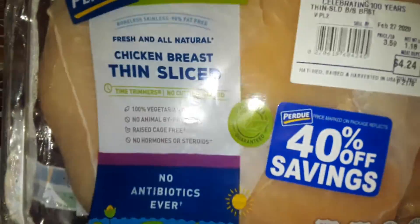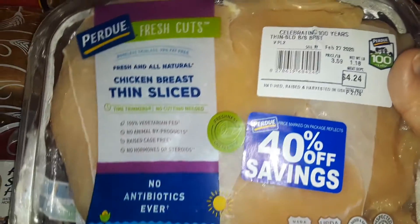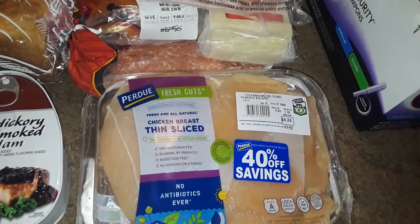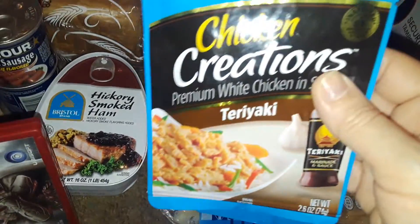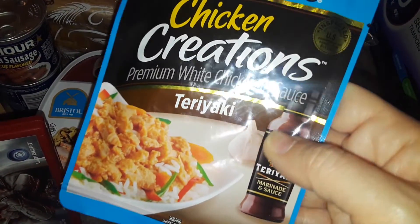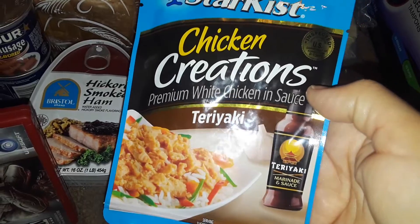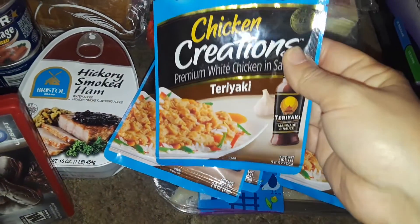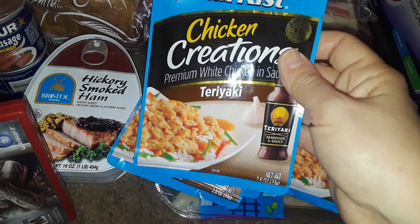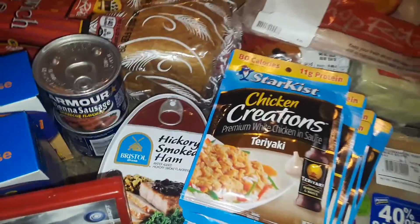I picked up two packages of Purdue thinly sliced chicken breast — great for breading, stuffing, rolling up, or making Italian meals. You can make salad, pasta, basically anything with chicken. Then I got five of the Chicken Creations in teriyaki flavor — they were on sale for one dollar each. They also have lemon pepper but I don't like that. These marinated chickens are great for salads, chicken pasta salad, sandwiches, you name it.